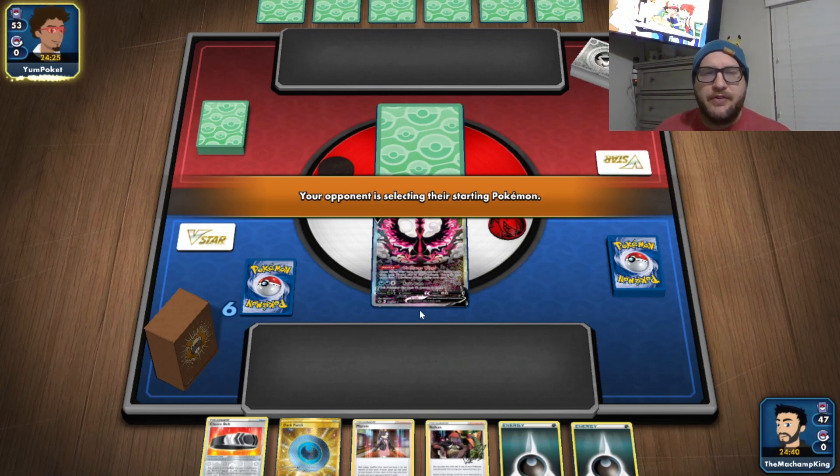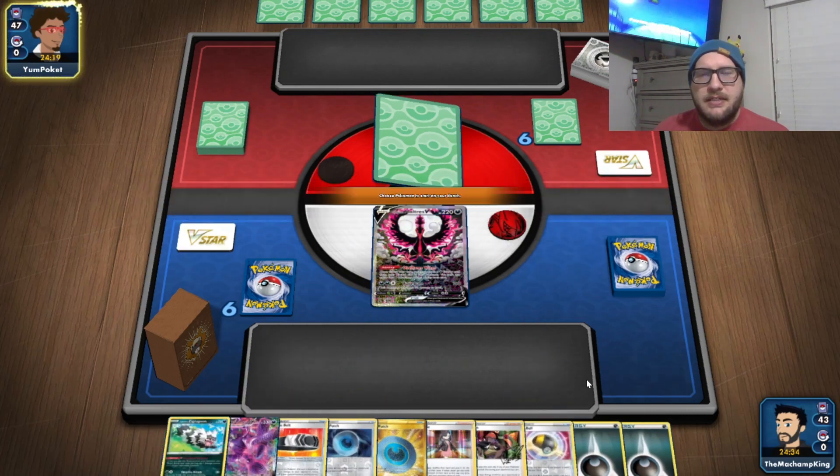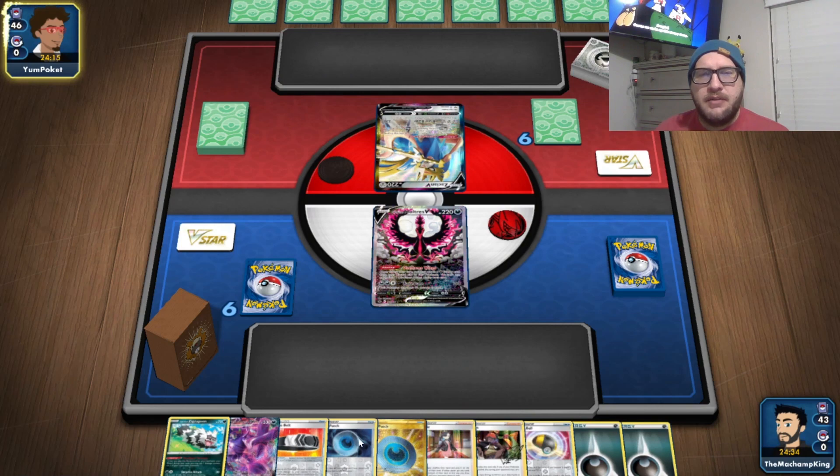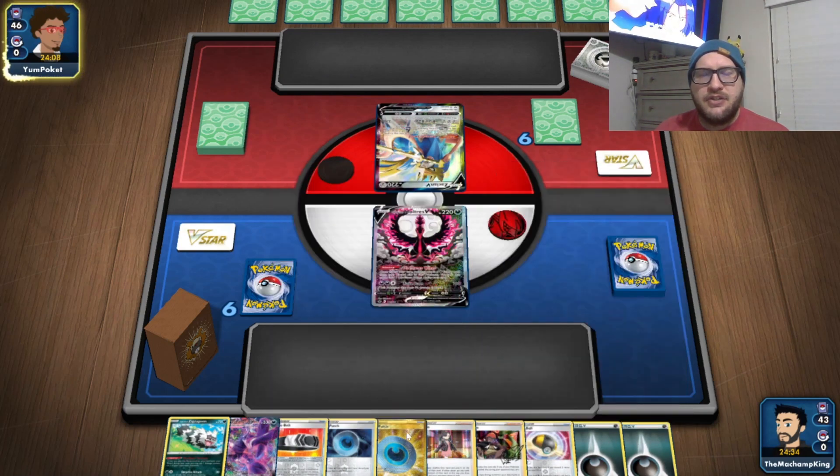Four mulligans — nice. We have a couple of ways to get energy into the discard and accelerate it, so we're looking pretty fine. Grimmsnarl needs four energy to KO a Zacian. This Ultra Ball can get us the Radiant Eternatus, and hopefully we have both other Grimmsnarls in the deck, or else we might have to Marnie.